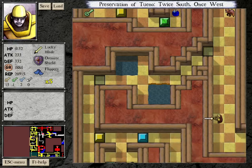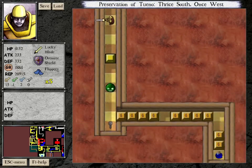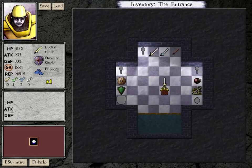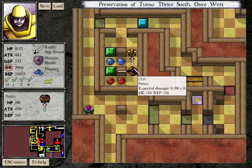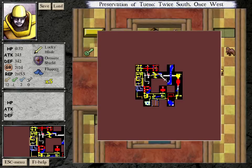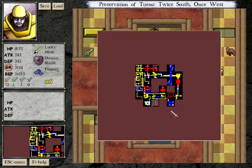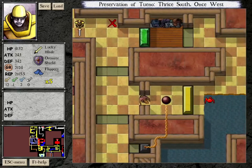Another couple hundred Grekkels and I can get more machine upgrades. So two power gems, two shield gems, both right in that area — and that is all of the stats that are on the ground anywhere in the entire hold left to pick up, I believe. Barring any secret rooms that I didn't find.